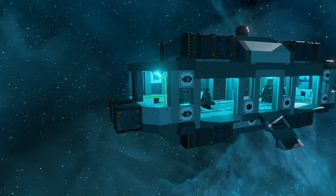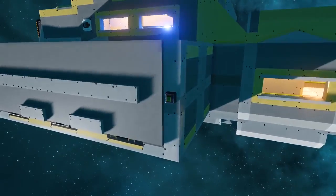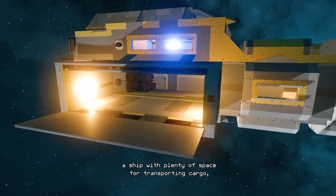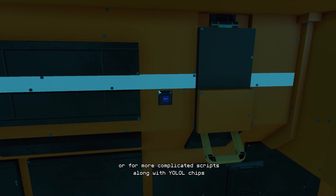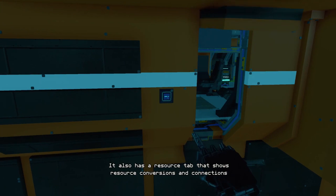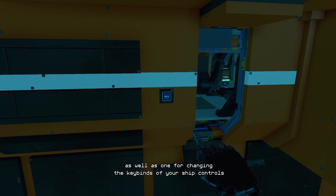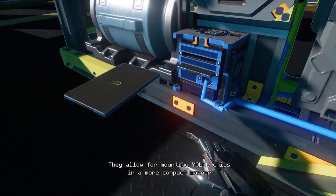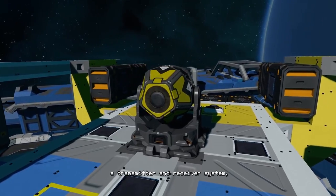And there we have it — a working ship! But this will really only get you from A to B. Maybe you want to blow something up, or transport some cargo. A good start would be a door, using hinge blocks and armour plating, opened by a button powered by YOLOL. YOLOL code for these functions is stored on YOLOL chips, kept in modular racks also connected to your power and data network. For communication we have radio transmitters and receivers, and for storage we have cheap cargo crates for basic use.